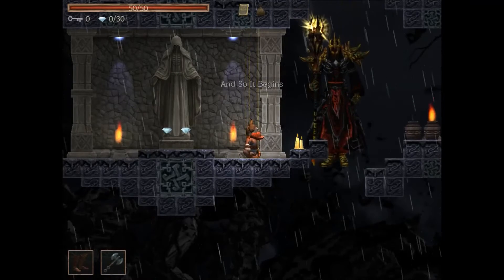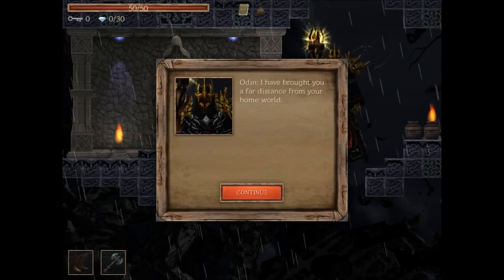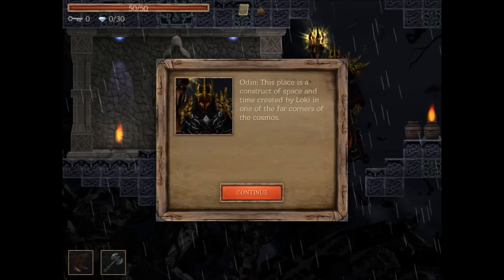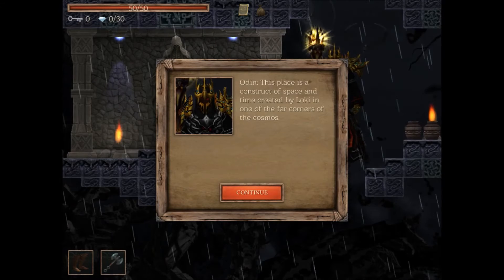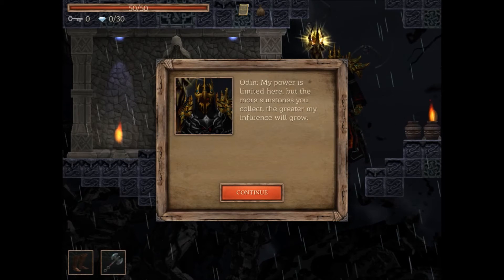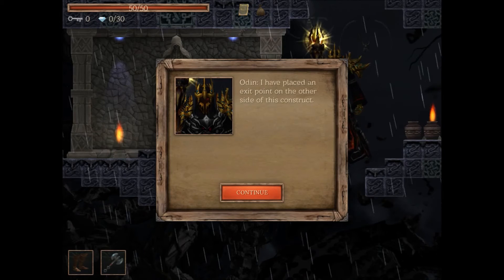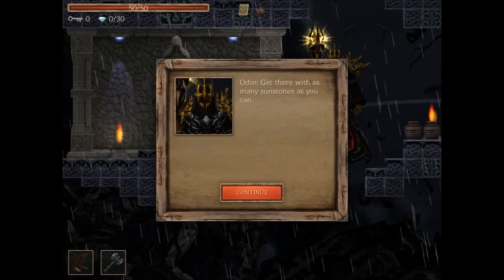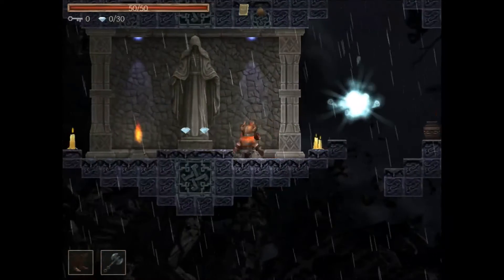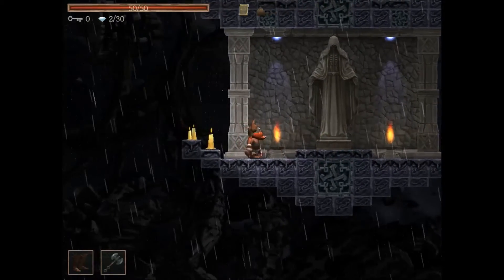And so it begins. We're brought a far distance from our home world to a construct of space and time created by Loki in one of the four far corners of the cosmos. Our power is limited here, but the more sunstones we collect, the greater the influence will grow. There's an exit point placed on the other side of this construct.